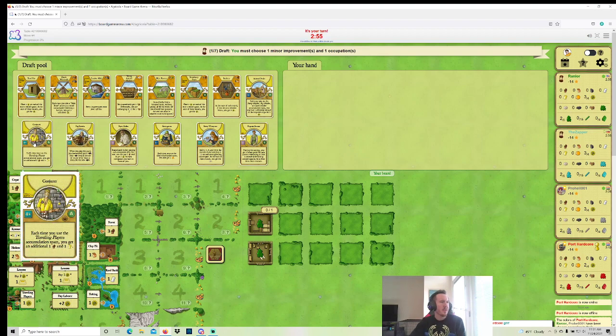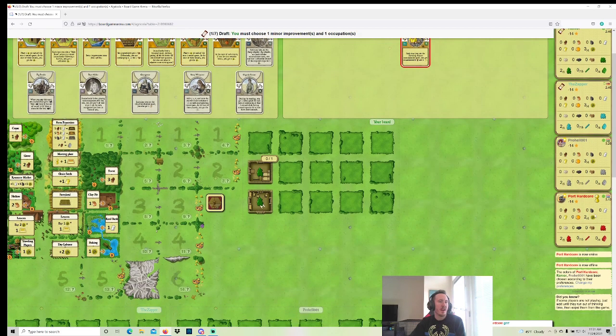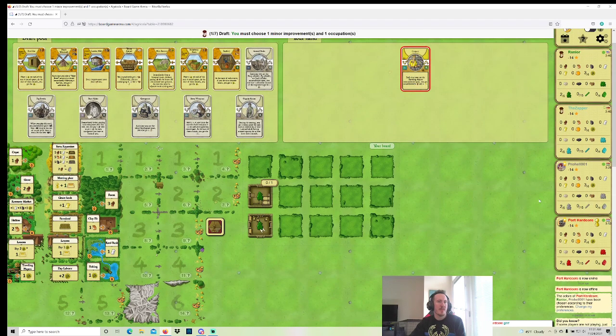The best card is probably Conjurer, so I'd like to just take that. The rest of these are fine. Lumber Mill can be quite good. I'm at a strong table here — really strong table. These are all very good players. We're all top 30-ish in Arena or something like that, but it's not going to be easy.